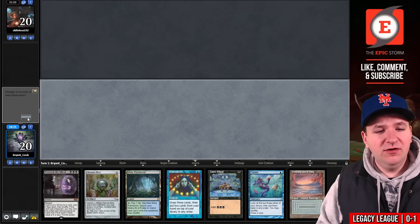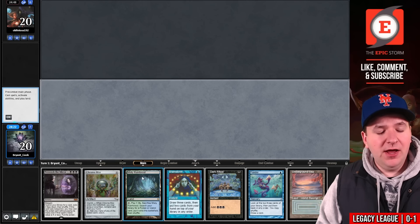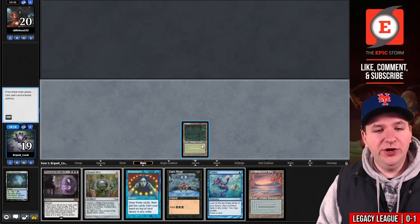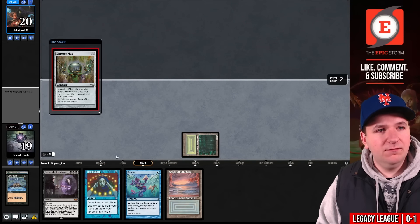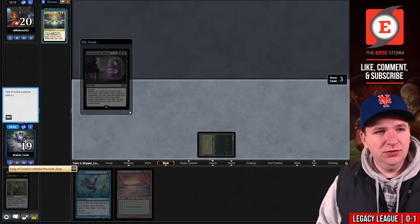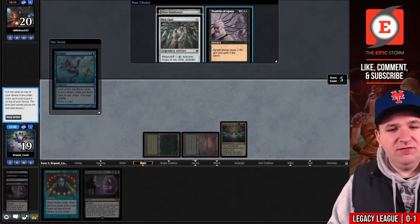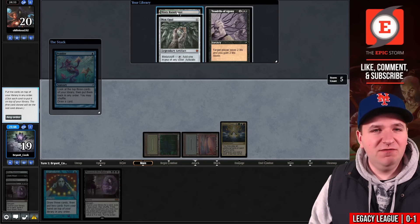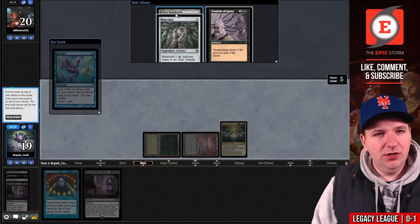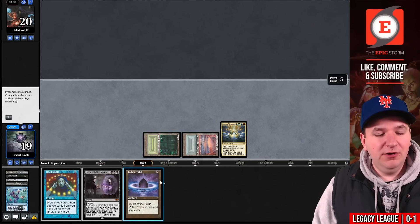This is a very reasonable hand — we'll keep. I could try first turn Song of Creation. The play would be: Misty Rainforest for Bayou, cast Dark Ritual, Chrome Mox, Beseech the Mirror sacrificing Chrome Mox, storm three — Song of Creation resolves. Land for turn, cast Ponder and trigger the Song — two spells. We only have one untapped blue source so this Misty doesn't work. I think shuffling is actually correct because taking the Opal and playing a land is a guaranteed fizzle.